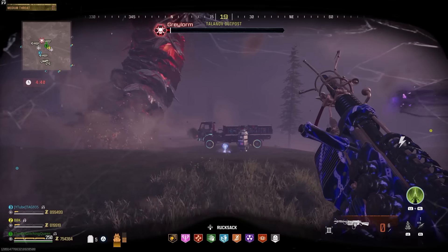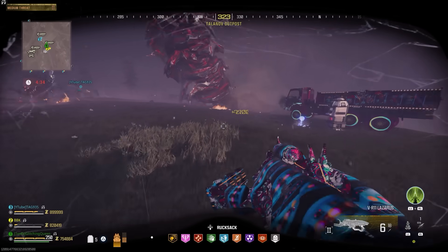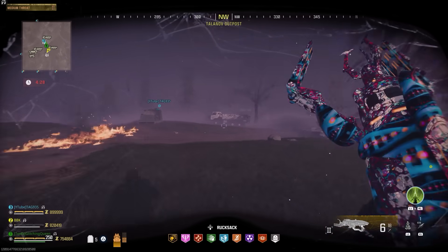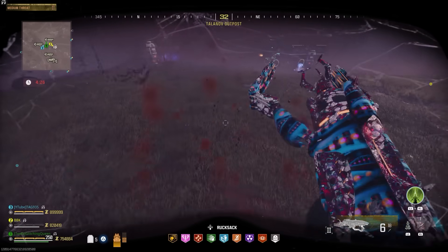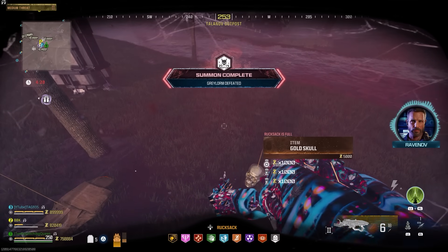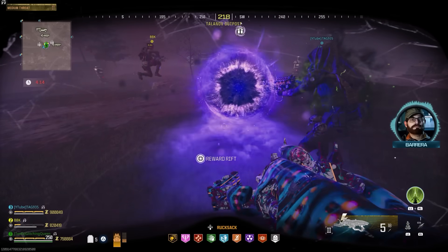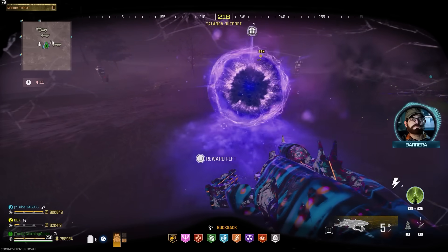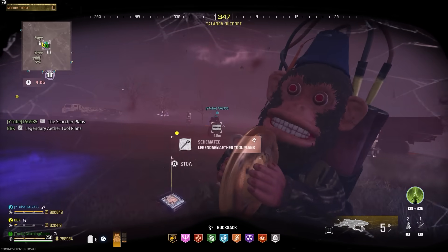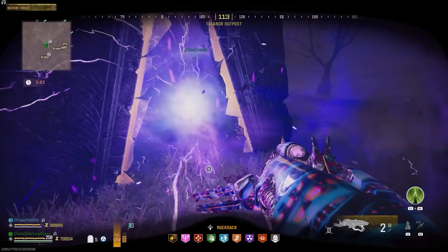We finished the worm in about seven minutes and could definitely go faster - we weren't trying to speed run, just testing the Wonder Woff to see how good it would do, and we were pleasantly surprised. There are other weapons that work well on the worm, but this was a test on which Wonder Weapon would work best. I also tested the Scorcher glitched out on the Red Worm - it didn't do hardly anything to the worm, though it did help with surrounding enemies. I wanted something good on both the worm and the enemies around it. This was a lot of fun - shout out to BBK and Tag935 for spending all this time testing. Hopefully this helps you guys out.